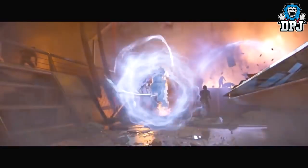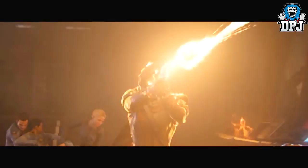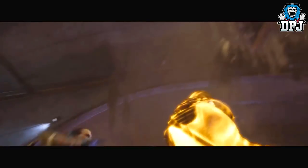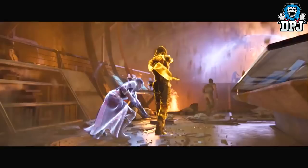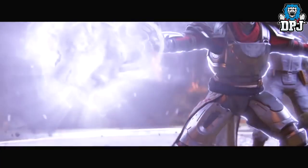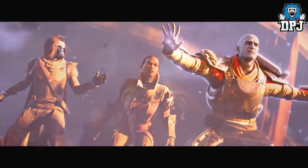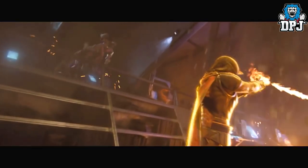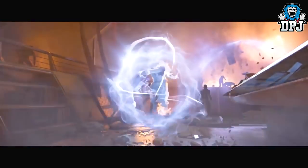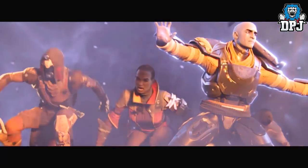In the cinematic we see our Guardian leaders fight back against the Cabal attack on the city. When Cayde pops his Golden Gun, a robot is about to crush him until Ikora saves him — and the way she does it is really interesting: she grabs him and blinks with him. I've never seen this done before. Is it a new Voidwalker feature, being able to blink with teammates to help them escape? I plan to cover blink in a standalone video as I think it's returning with changes.